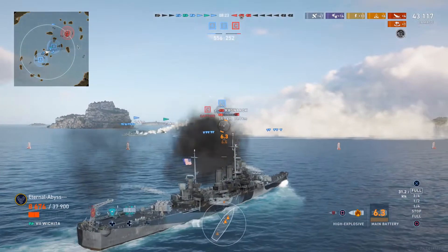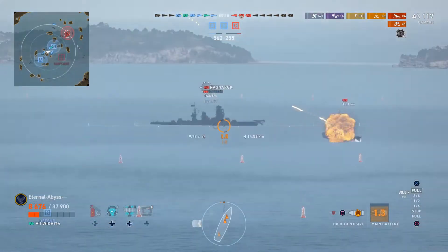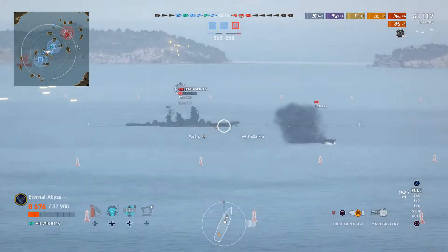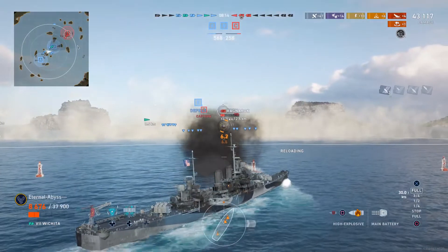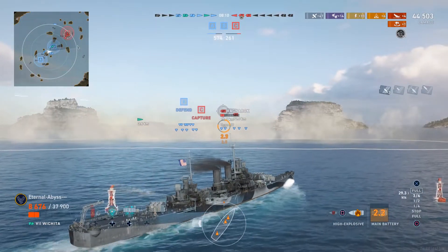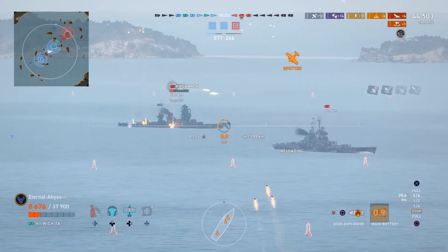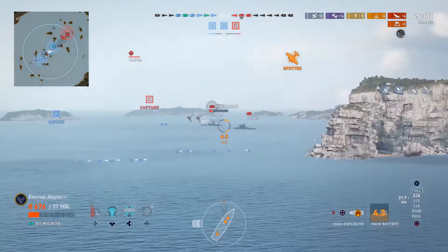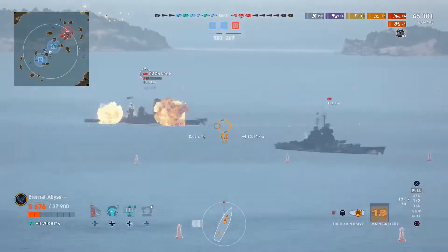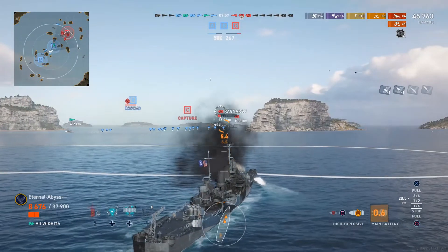A smokescreen is laid across his front, which is really helpful — a great play by that destroyer. He's picking on the Ragnarok, which is known for being a weak ship. Especially if they have the Chaos Commander, they take a lot of damage from high explosives. Eternal Abyss was briefly spotted, so there's a volley of AP coming in for the Ragnarok — clench your teeth, this could be vicious.